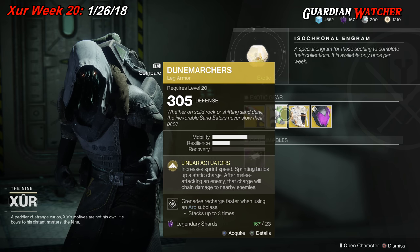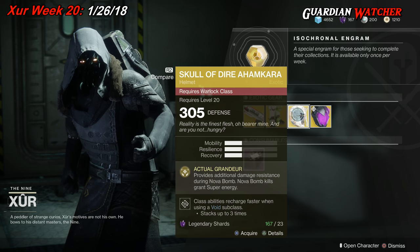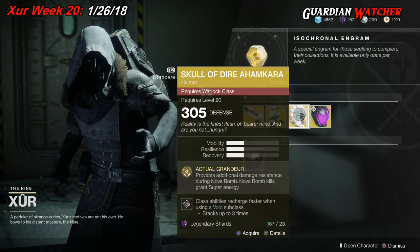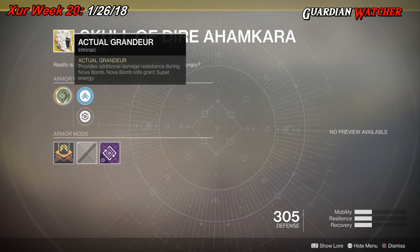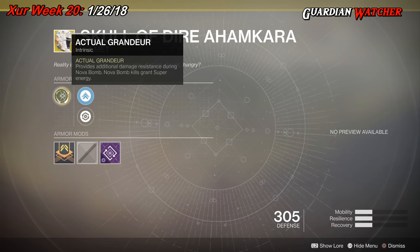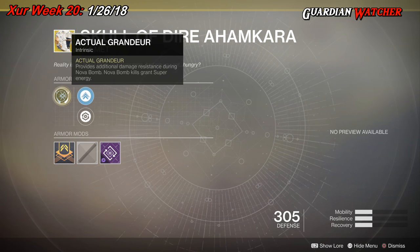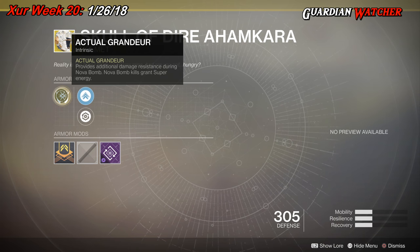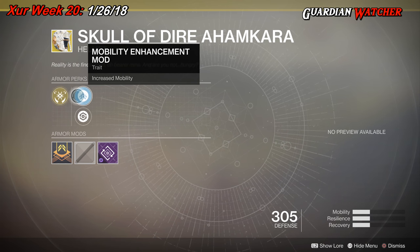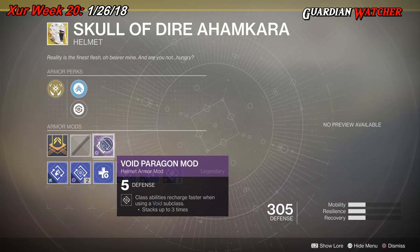The next exotic we'll be going over is the Skull of Dire Ahamkara for the Warlock. This comes with 1 Mobility, 1 Resilience, and 1 Recovery. The intrinsic perk is Actual Grandeur, which provides additional damage resistance during Nova Bomb, and Nova Bomb kills grant Super Energy. It also comes with Mobility Enhancement mod, Restorative mod, and a Void Paragon mod.